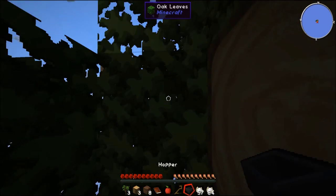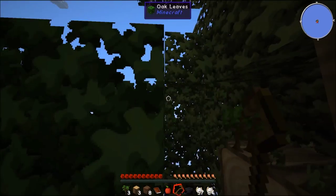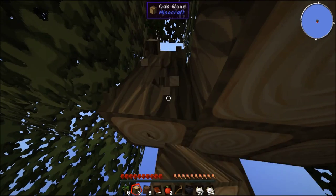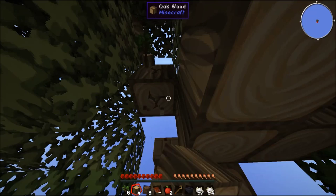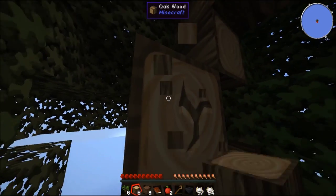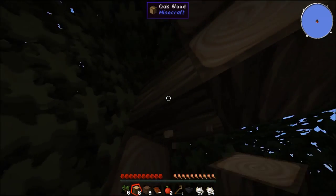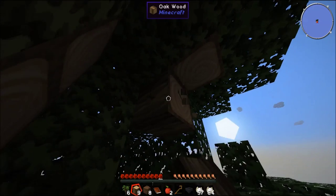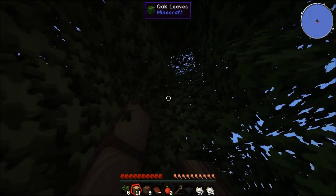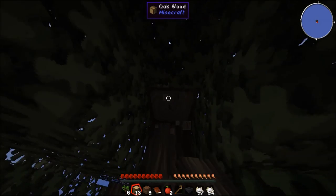We're going to chop down this entire tree. This is just too big - we're going to get enough leaves as is so it's not really worth taking the time to crook all this. We're getting plenty of apples though, which is good. I'm kind of wary that a bunch of this wood is going to fall off the edge, but we're going to have plenty of it so I'm not too worried. Expanding our island a bit at the beginning helps, but it's not too bad if some falls off.